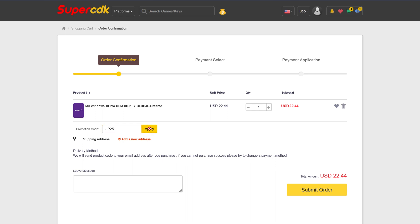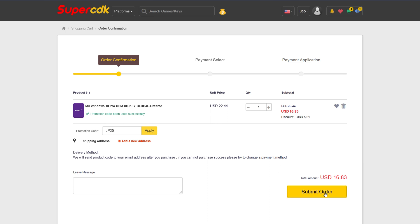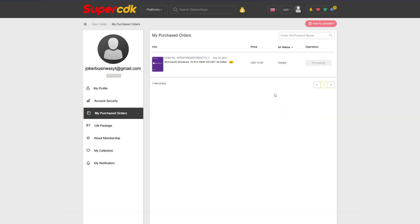That'll bring the price from $22.44 all the way down to $16.83 — a savings of over $5 — and I'll walk you through how to get your key and install it on Windows 10. Go ahead and click Submit Order and complete your checkout from there. For me, that's going to be with PayPal, then click Pay Now. After completing the checkout, it'll bring you to your purchased order page, and it will update in a matter of seconds, or just go ahead and hit F5. It came through literally immediately — I got the payment email and the product delivery at exactly the same time.